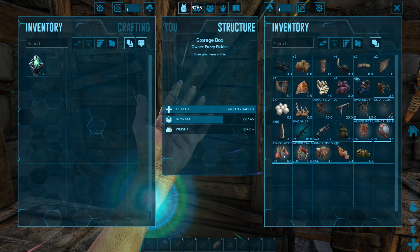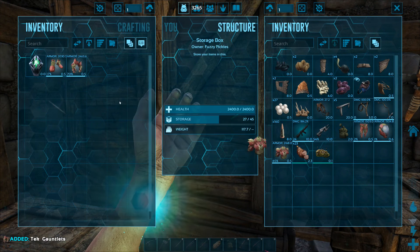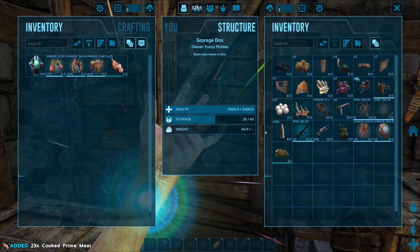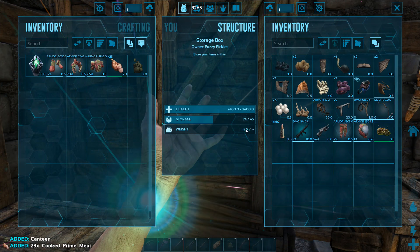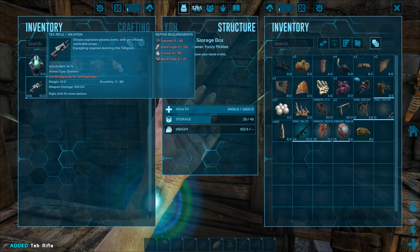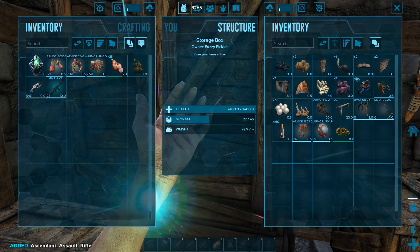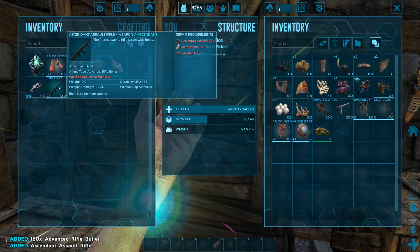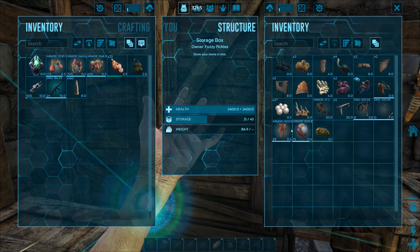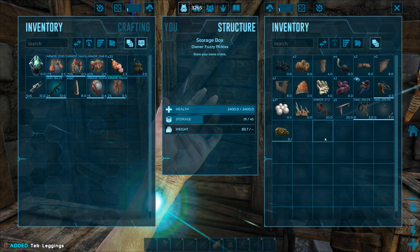Alright, now this is my armor that I've got. I'm going to put it on - this is what I normally wear at level 105. Let's get some meat, some food, my canteen. This is a tech rifle. And then my assault rifle. I'll get my helmet, my pants.